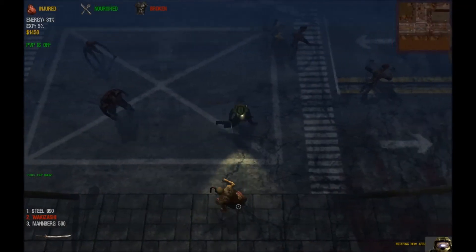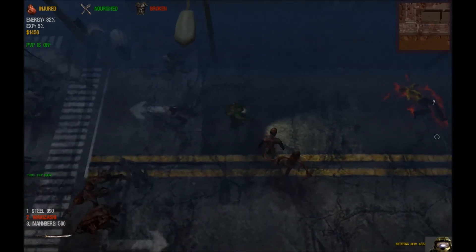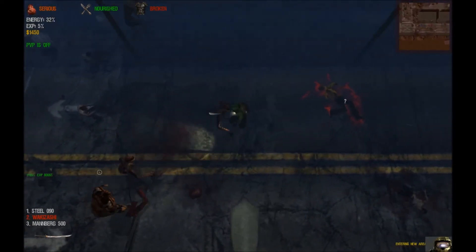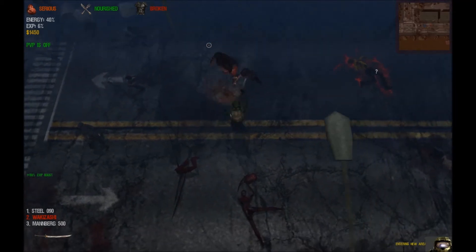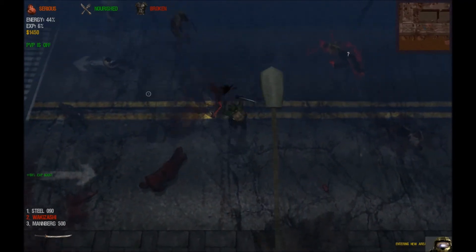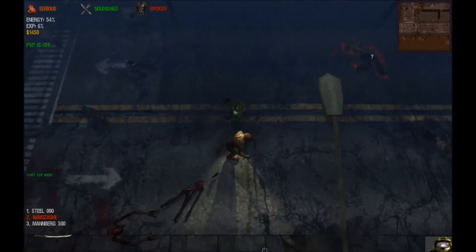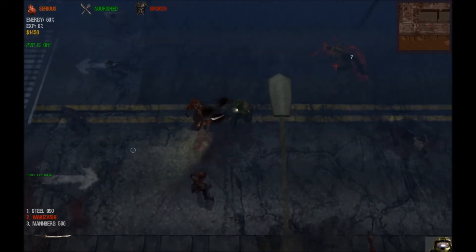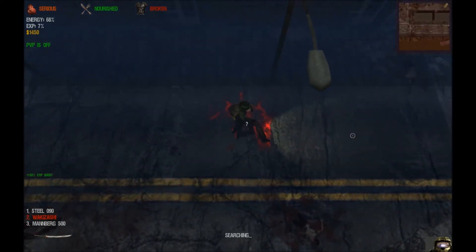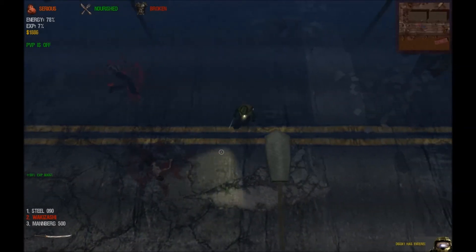I've nearly died a few times getting down here, but there's a body right there. I'm just gonna kill some things to get to it — if I die in the process, at least I died looting. Doesn't appear to be too difficult to kill things down here, although I've been here before. Just gotta be careful not to get hit, because obviously bottom right corner things are gonna be pretty difficult. Let's loot this body — four hundred and thirty-six dollars. That's it for end zone loot.